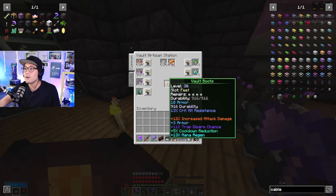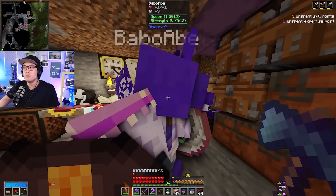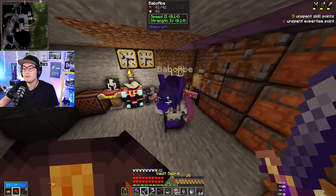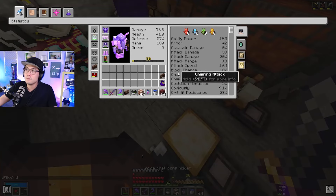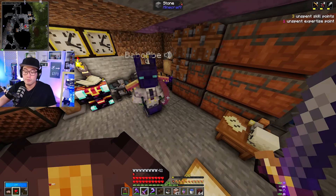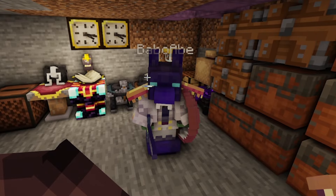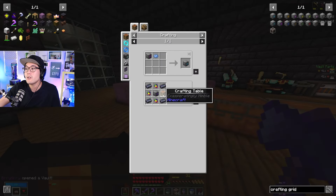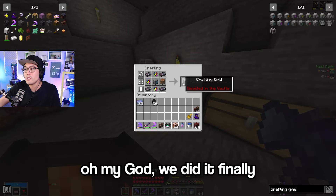That looks cool — add a new random modifier to the sword. What about this one — would this add to the prefix? Add a random modifier. Better boots — I didn't know you could do that. Got him! Eating my eggs. After stream last night I went to the gym and then I went to sleep and didn't set an alarm. I was like there's no way I sleep that long — I slept for 11 hours. I need a grid. Oh my god, we did it — finally a crafting grid!